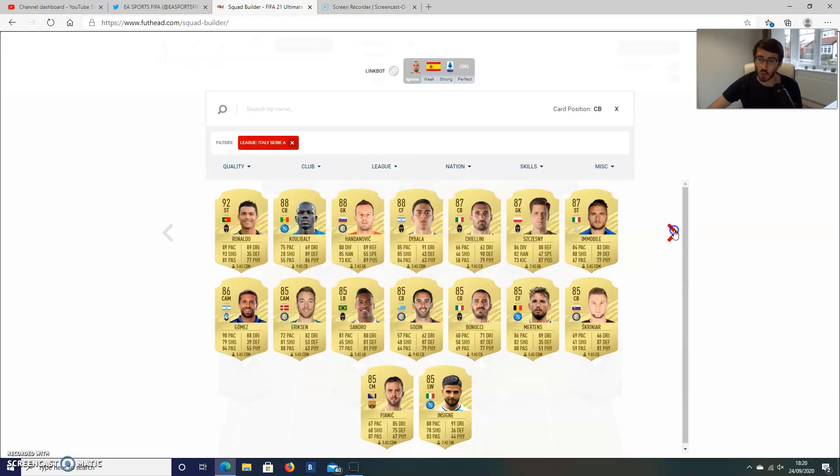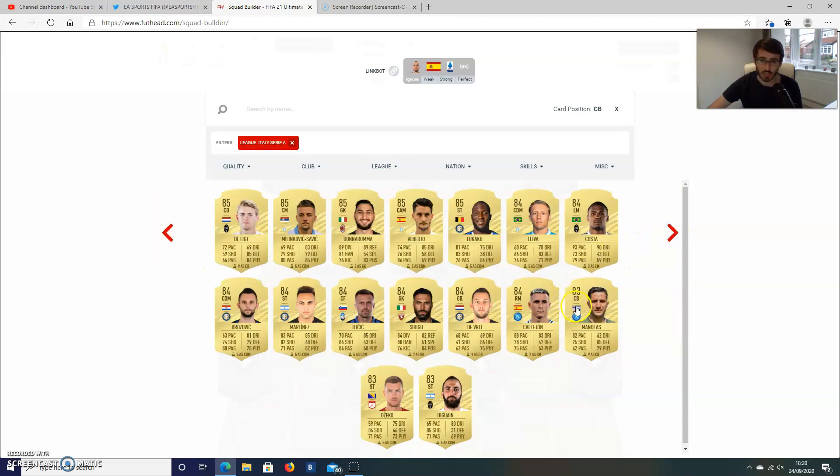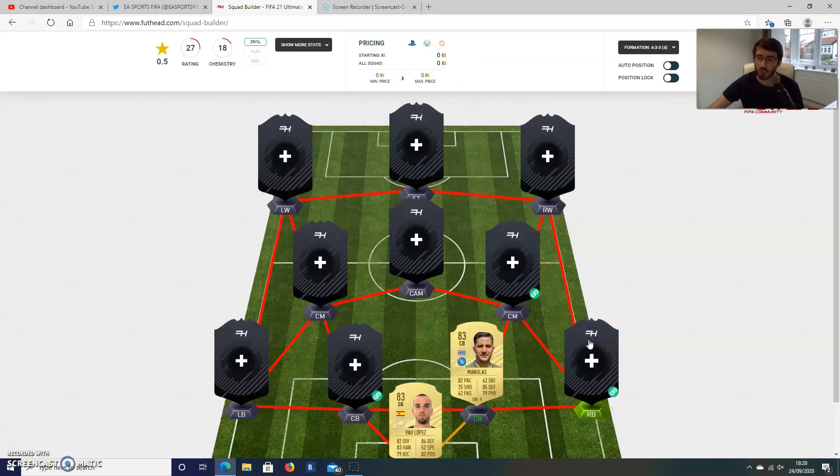We continue with the Serie A. I'm going to go with Manolas, who has had a 2-rating downgrade for FIFA 21. He's only got 42 passing, but the good thing is his short passing is at 60 and his long passing is at 61, so not too bad in that area. His pace is class, his defence is absolutely superb, and he's got nice physicality as well. He'll make a good card — only 83 rated.